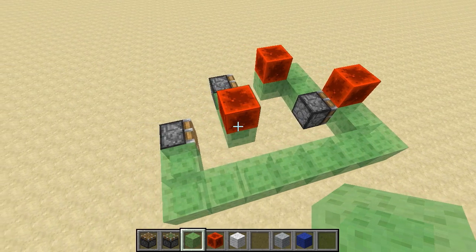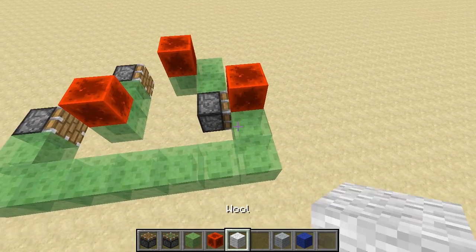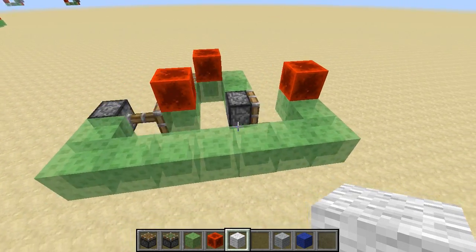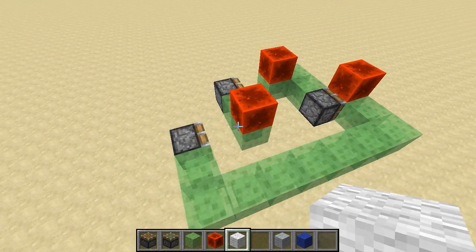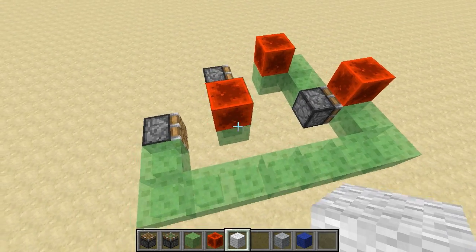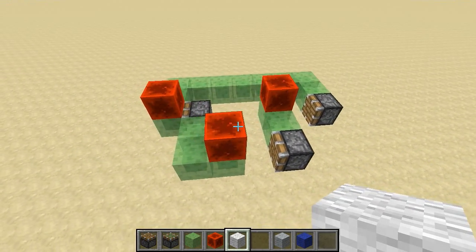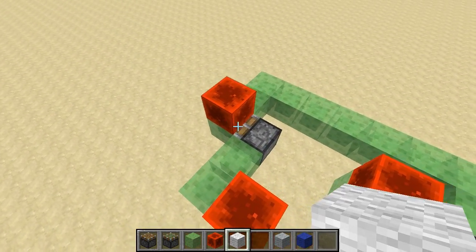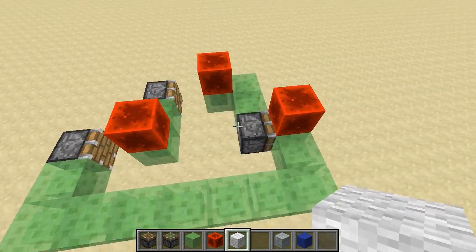Now that we know about the fundamental unit of leverage, let's put it to use to build an actual flying machine. We have a fundamental unit of leverage right here. Whenever this piston gets moved forward, it will push this structure forward, which is connected to this piston, which moves forward into another fundamental unit of leverage, pushing this structure forward, which then pushes into this piston, which is then prepared to press this structure forward, and the whole cycle repeats through three different pistons.